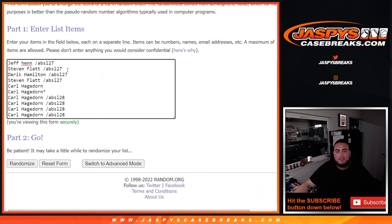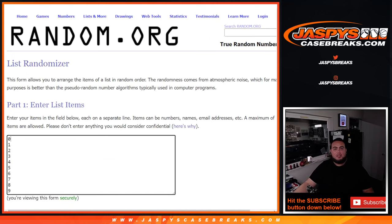We had to do two fillers — absolute 27 and 28 — and then Carl got the only two spots straight up. So here we go.